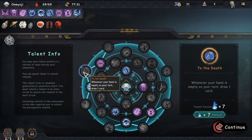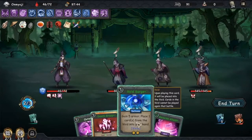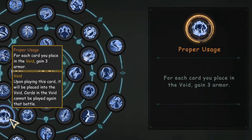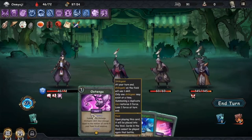If you've got these two talents available to you, then you should work your way towards unlocking them for this build. Another talent that is not essential but can be really helpful is Proper Usage, which grants you 3 armor for each card you place into the void. If you play your void cards infinitely, then your armor will soon stack up.